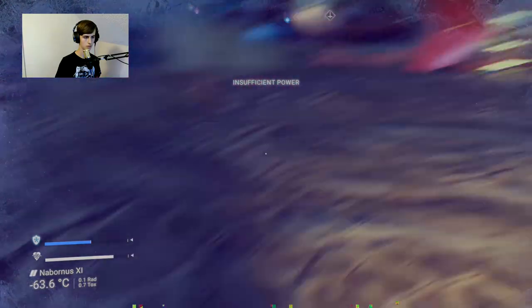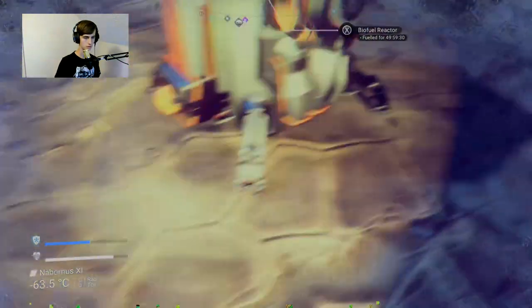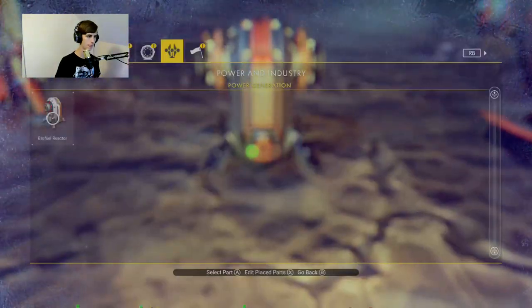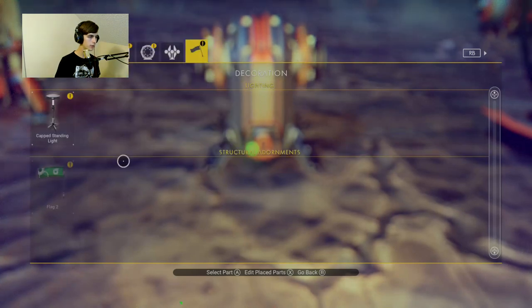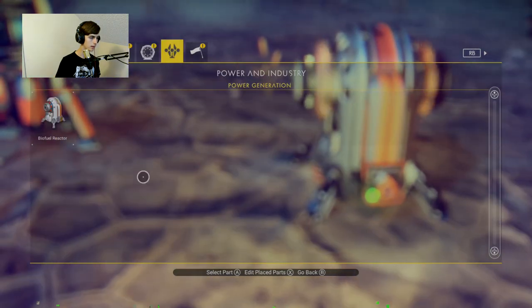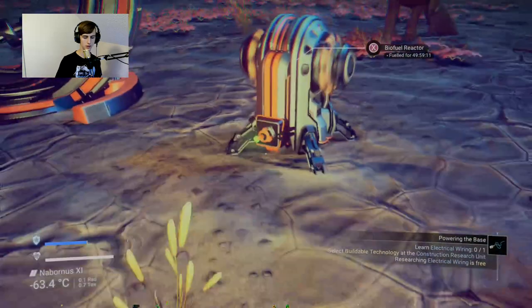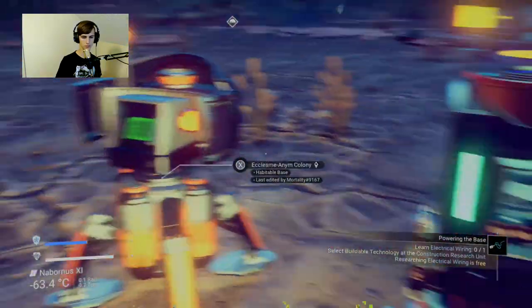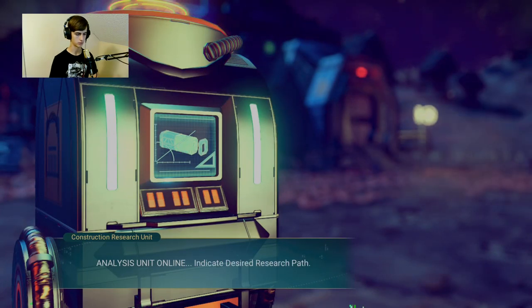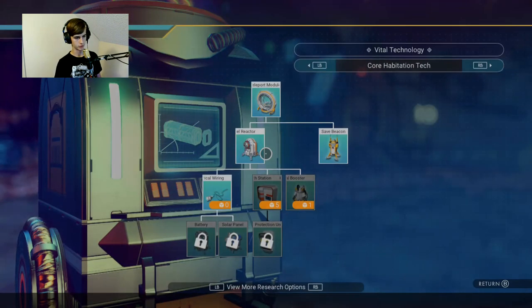We just came out of hyperspace. Powering the base - select the buildable technology. The wire. Analysis unit. Buildable technology.